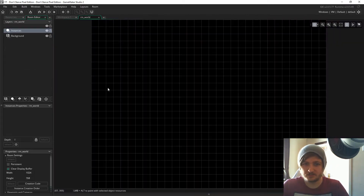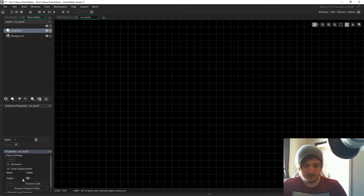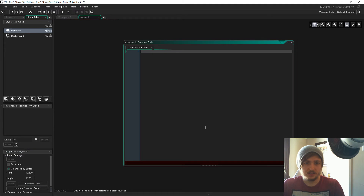For the room dimensions, let's make it massive — let's go with 12,800 by 7,200. That sounds good. Right off the bat, really good practice, let's get a state machine going.